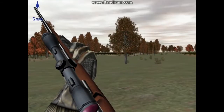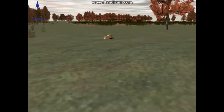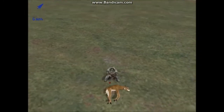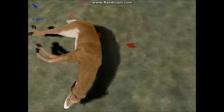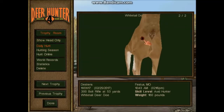Might be getting a buck — if he runs right towards me. That looks like a four pointer. Not missing much. Got a pretty nice sized doe here — pretty nice sized doe. These results — let's see, we got it right there. 760 pound doe. Got at 52 yards.